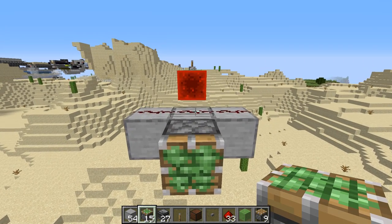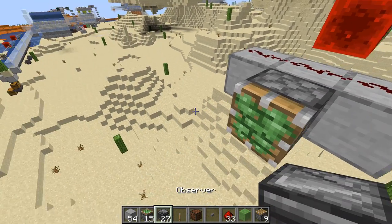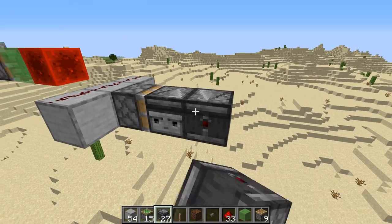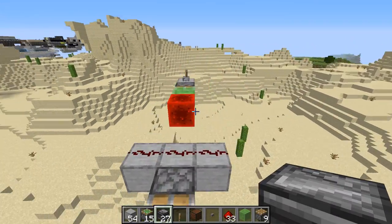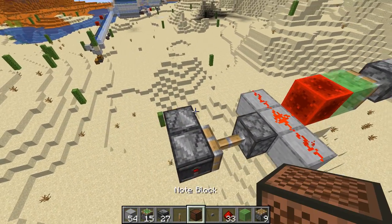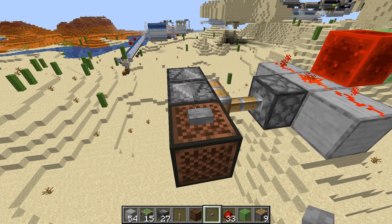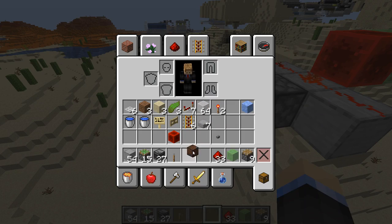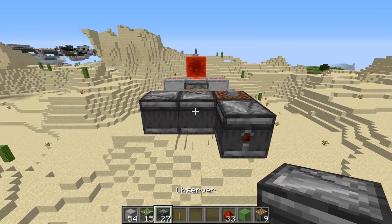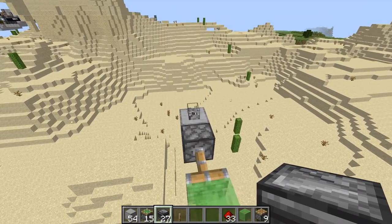We're going to put our sticky piston in line with this, then put one observer like that and one observer like this, so when it extends it forms a nice observer clock. We'll put a note block there — this button is just to make sure it doesn't make any noise; you don't have to use that, but that noise can get annoying. Then we're going to want to take in observer signal from both of those. Let's turn this off to stop the flashing.